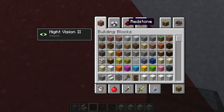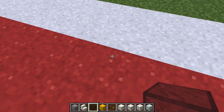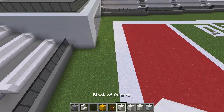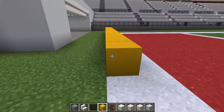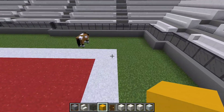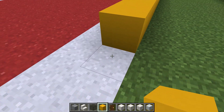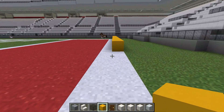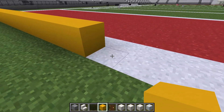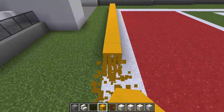Let's do the freaking end goals - been waiting a long time to do it. Let's do yellow concrete. Got to find the center, counting out the blocks to get to the middle. There is the center - can delete all this, don't need this.